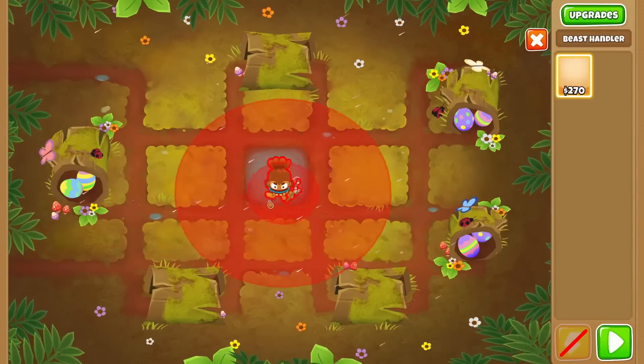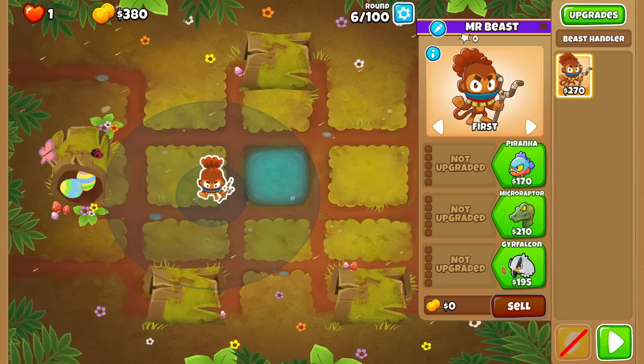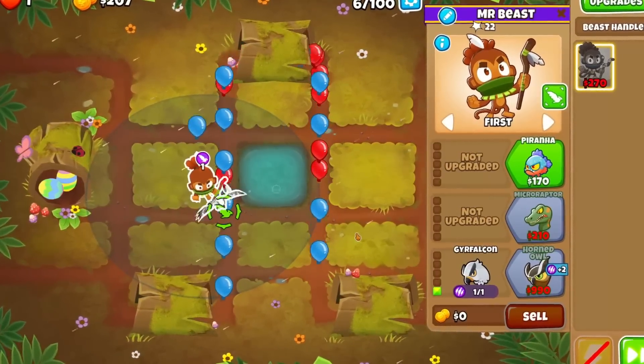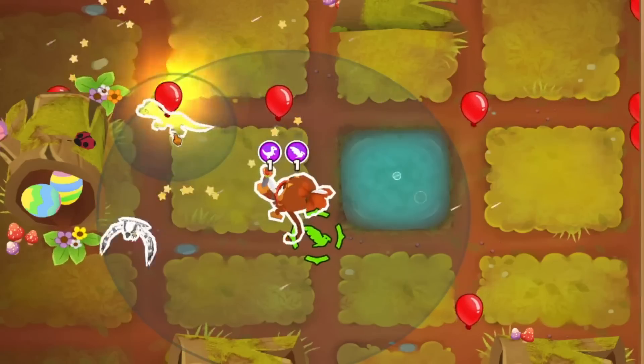There's only one upgrade that'll be able to pop these camo leads for an affordable price, and that's the T-Rex, as its stomp ability should be able to pop them even though it doesn't have camo detection. This complicates things though, as we'll have to spend over 10 grand on a T-Rex while also having a high enough level condor to keep up with the camos, but we'll give it a shot.